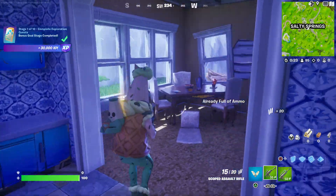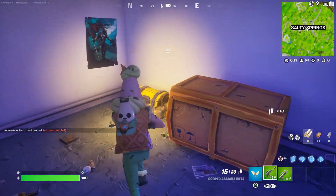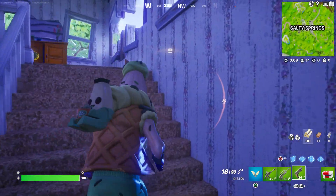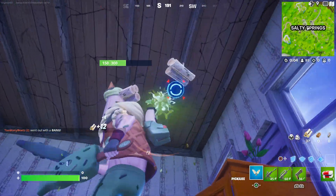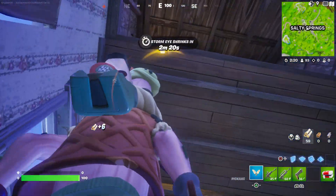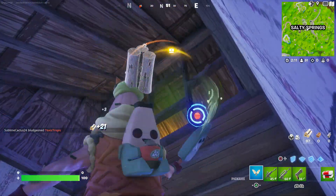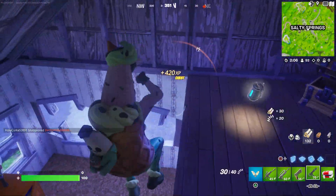Let's go find some chests — there should be one on the bottom floor. Look around and you'll find one. There you go, found that one. Then go upstairs and find another chest — there's one right up there. Break through to reach it, just like I'm showing you. There you go — open that chest.